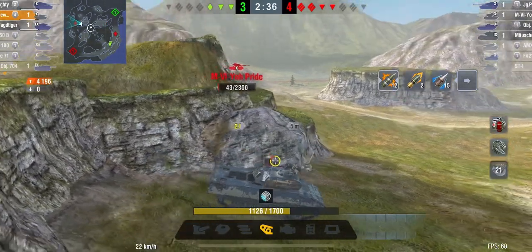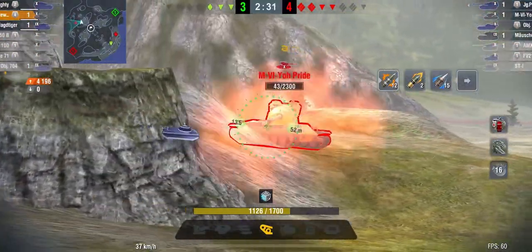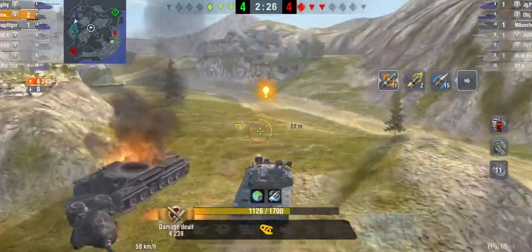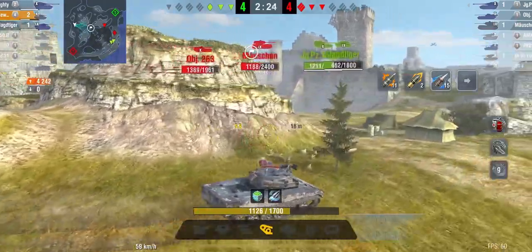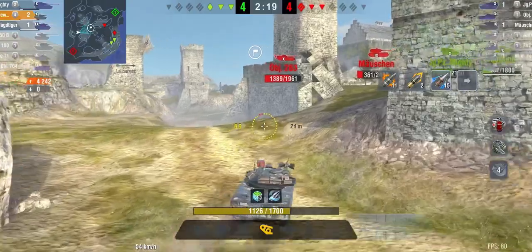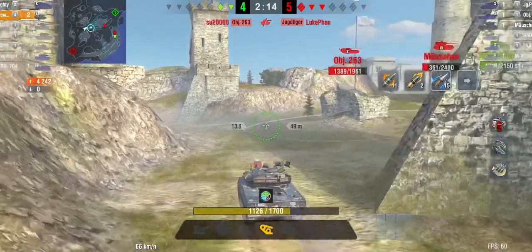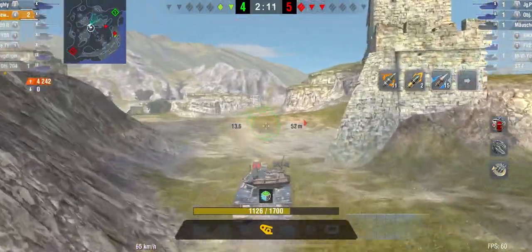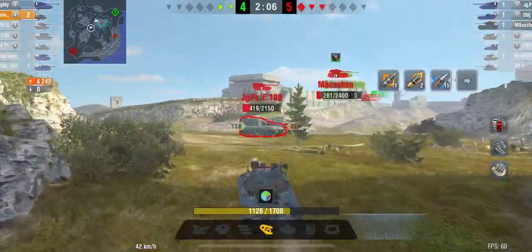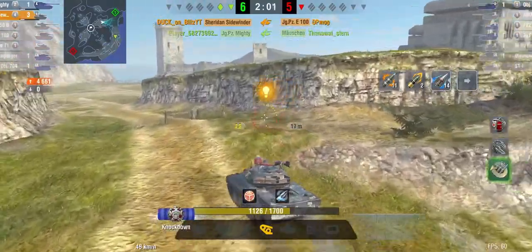I'm not sure where the Jagdguru is, so I hide and load HE, then take him out for my second kill. With any big caliber guns — the Sheridan, the Jagdguru, or any big caliber TDs or heavy tanks — high explosive is your best friend because you can do whopping damage, even splashing for big numbers. I go to assist my friendly Jagdguru and spot the enemy Jagdguru, who takes me out while our Jagdguru finishes off the Motif.